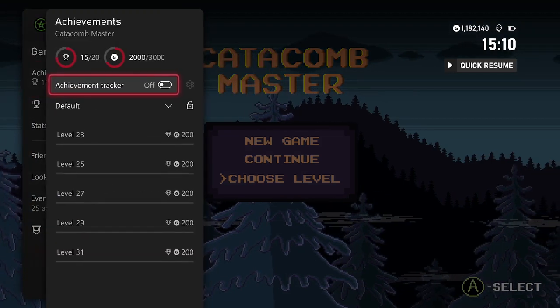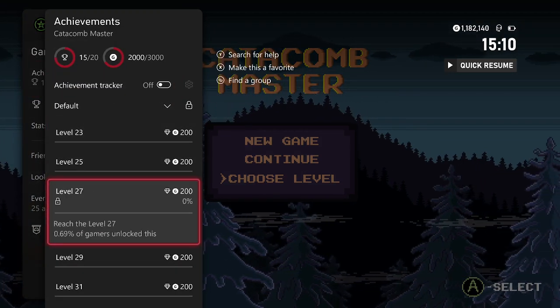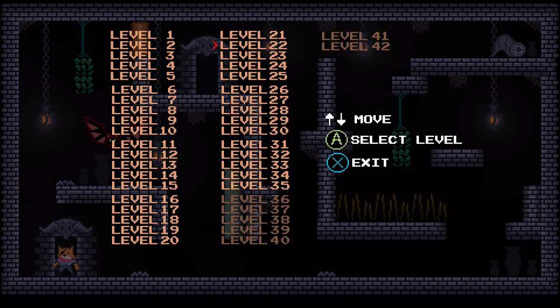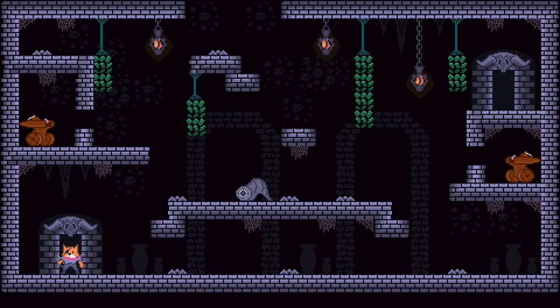All we've got to do is complete levels 3, 5, 7, 9, and 31. For this we can just select the level and your achievement will pop.